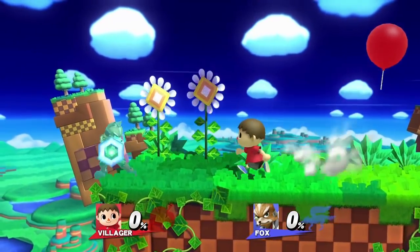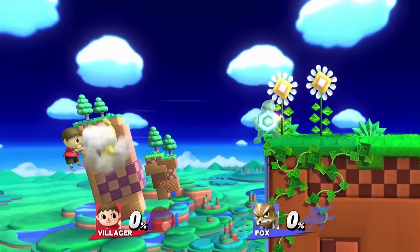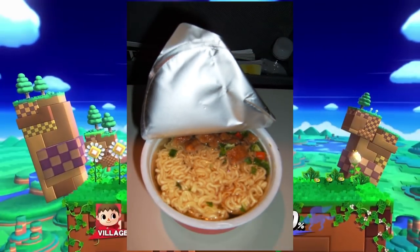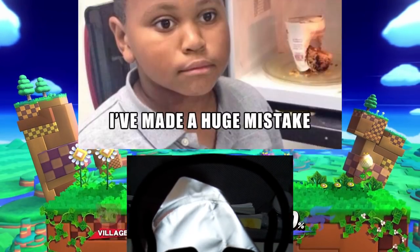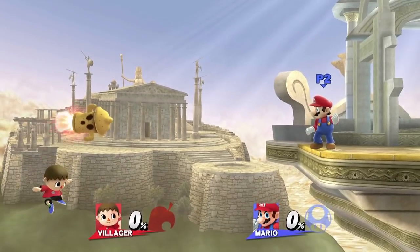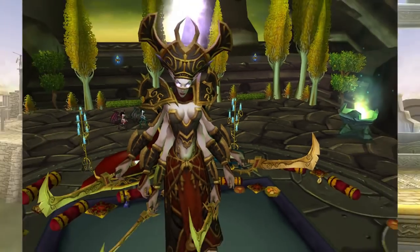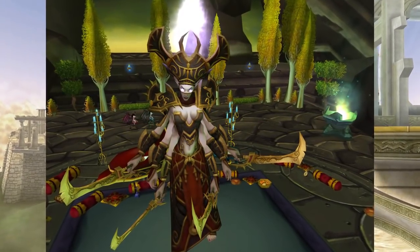While we're insta-killing stuff — if Fox is on the edge of a stage with his reflector up and Villager shoots his gyroid at him just right, it's instant death. It's kind of like instant noodles, but more deadly. Or maybe less deadly, I dunno. This does also work with Mario and his cape, but that one is a bit difficult to perform with just two arms, so I passed on that one.